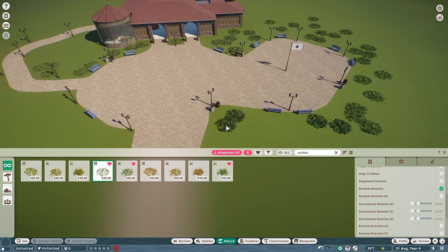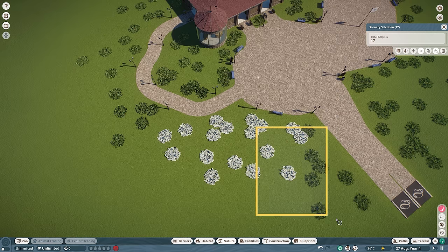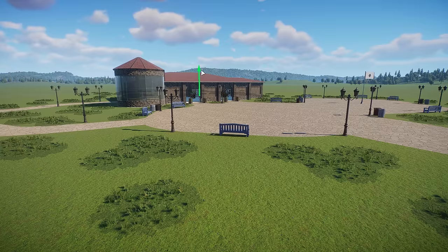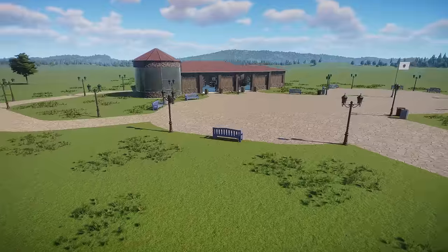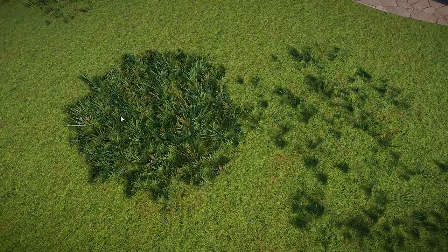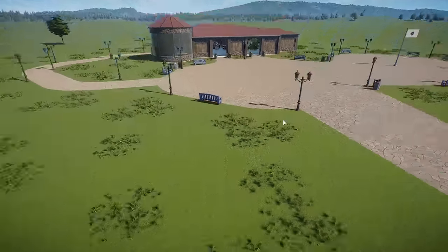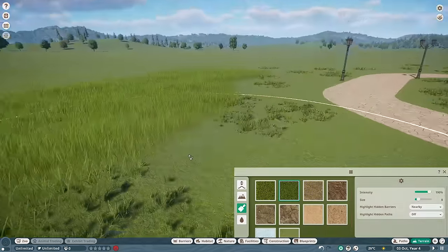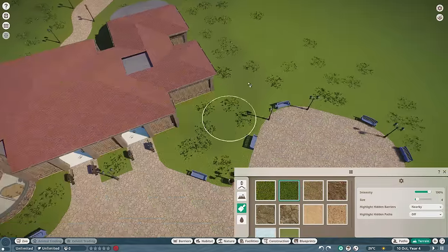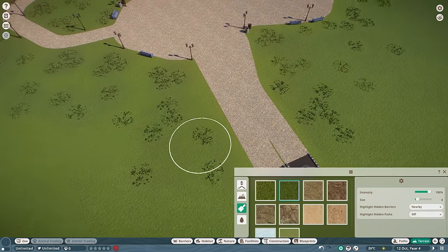Now once you have all of that in a group — and lesson learned, always group these whenever you do this technique — all you're going to do is take that green arrow and slowly push all that grass into the ground. That way, you don't have as many stark shadows that you typically get. You can see the difference with the one completely on top of the ground versus this one being slightly sunken — it just looks a lot better. Then you can start to place down some longer grass modules, and pepper those on top of the grass pieces. You might be wondering why I'm spending so much time on these smaller parts — it's because it helps to create a more cohesive look.